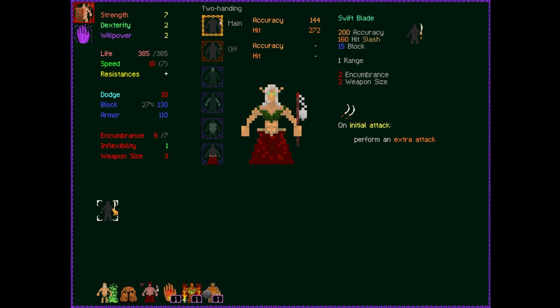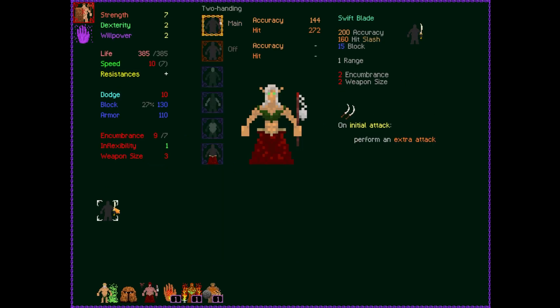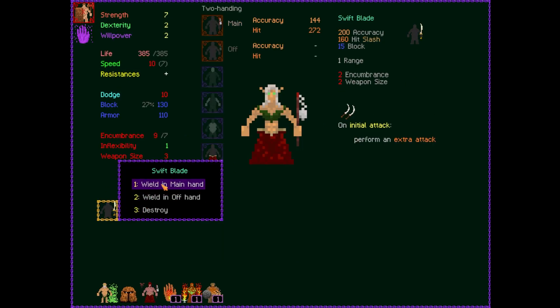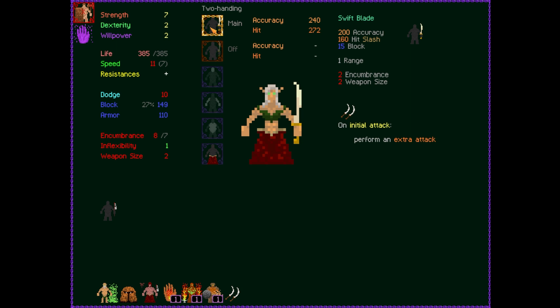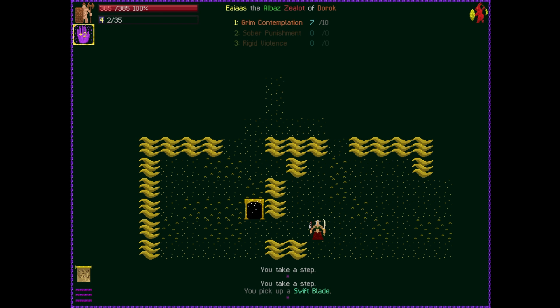On an initial attack, use an extra attack. So we have this flail — and we're going to grab that in the main hand. It's 200 accuracy, 100 hit, 160 hit slash plus 15 block. That's actually pretty good because of the extra block. And down here it's 120 accuracy, 160 hit and blunt. I think we're going to throw that into the offhand, so we're going to run around with two weapons now.